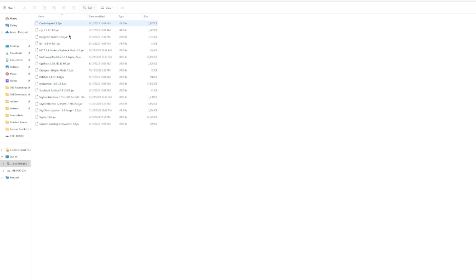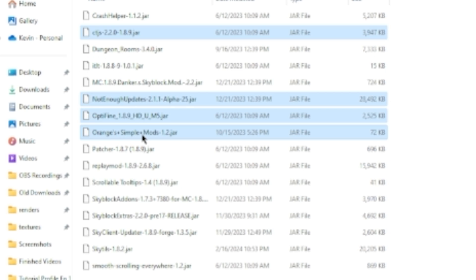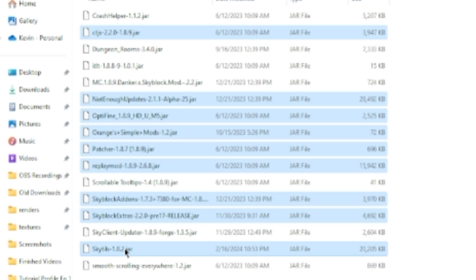This is my personal mods folder. My favorite mods are probably Chat Triggers, Not Enough Updates, Optifine, Orange's Simple Mod for auto sprint, Patcho for disabling block breaking particles, Replay Mod for video stuff, Skyblock Add-ons for general Skyblock features, and Skyblock Extras and SkyTils — probably two of my favorite Skyblock mods, so I highly recommend those two. Everything else is more optional or catered to your personal experience, but these are general mods that almost everyone will have in their mods folder. If you want to customize your experience even more, you can start looking into other mods.